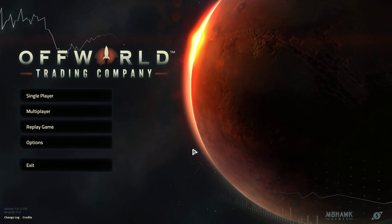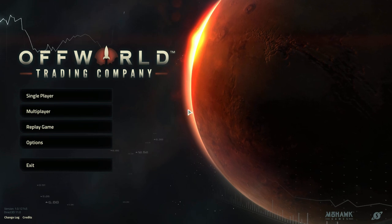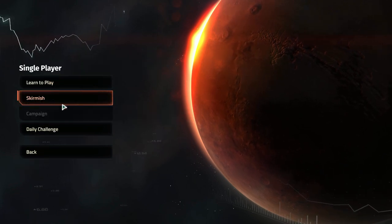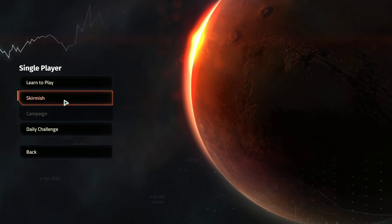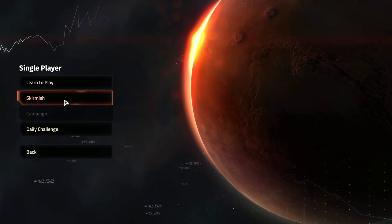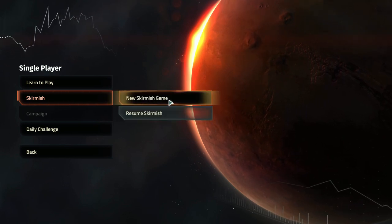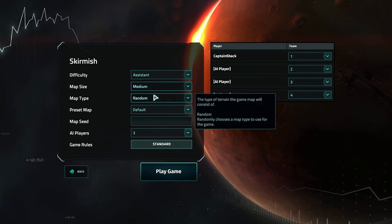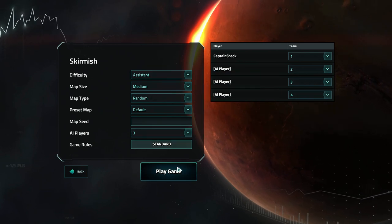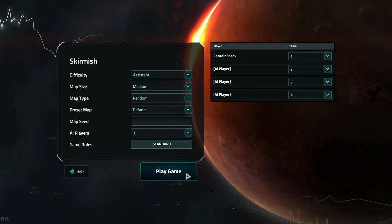It's actually pretty fun. We're going to be doing a skirmish match. I was going to do the campaign, but since they did the big patch, when I go under single player, I can't use the campaign until I do a skirmish. I thought, you know what, it's a great time to get refreshed with the game mechanics and try out one of the other corporations. So let's go into skirmish, new skirmish. I suck, so we're going to leave it on assistant for now and jump into the default settings against three AI players. Play game.